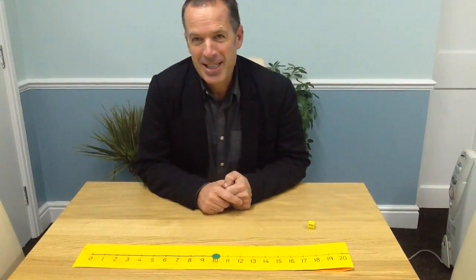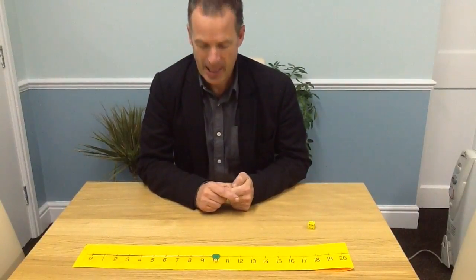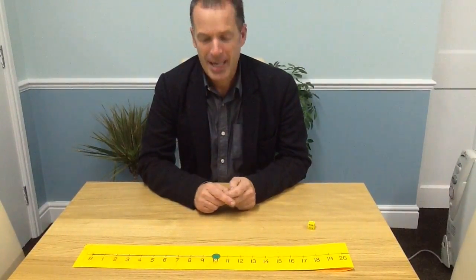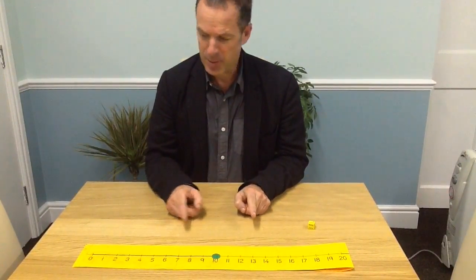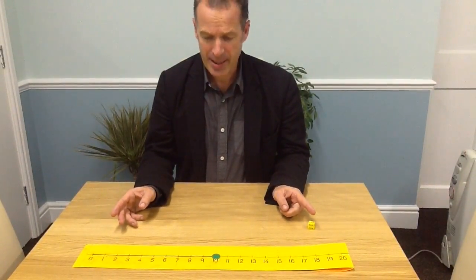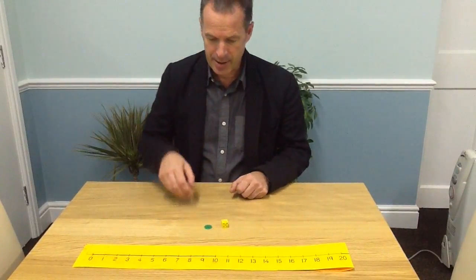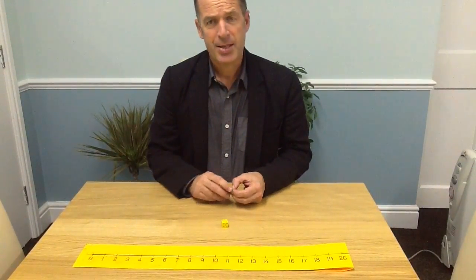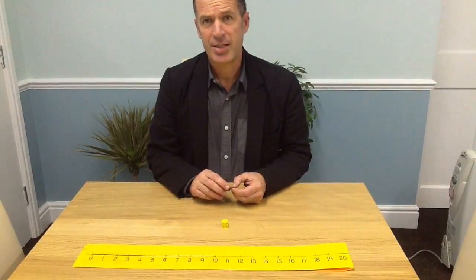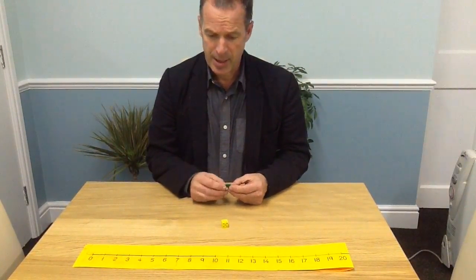Hello again. Today's game that we're going to learn to play together is called Tug of War. For this game you're going to need a number line — this one's from 0 to 20, but if you haven't got one like this, they're quite easy to make. You're going to need a counter and a dice. It's for two players and it's to practice addition and subtraction — adding or taking away single digit numbers.